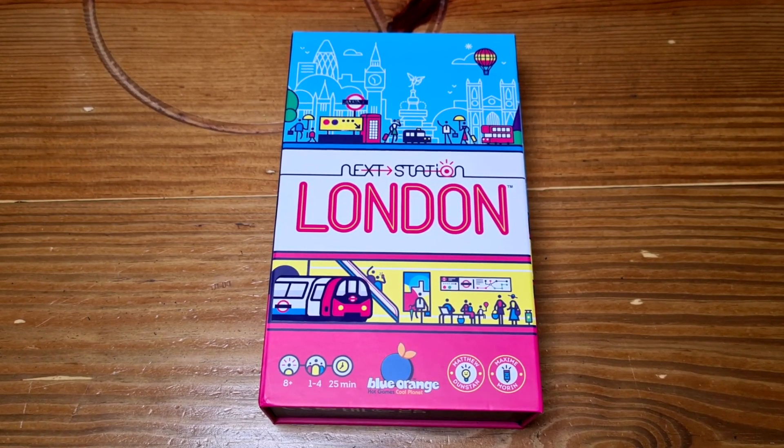Overall, Next Station London I've really enjoyed. I'll be giving it a 7.5 out of 10, with that end-game scoring problem slightly bringing it down. It's a fast-paced flip and write that captures the look of a London Underground map quite well — maybe that gives me a slight bias, but I do like it. It's easy to teach and, as long as you handle some of the scoring, you could play it with families. I think a lot of people will enjoy this one. Make sure you check out other reviews on the Dice Tower — until next time, I'm Oliver signing out.